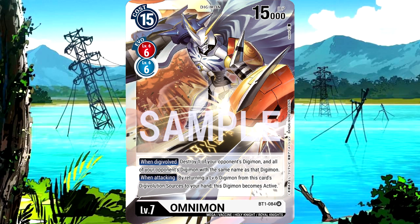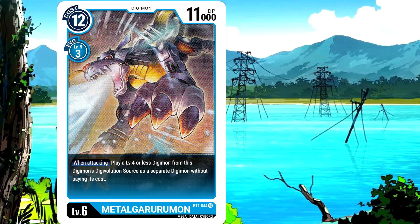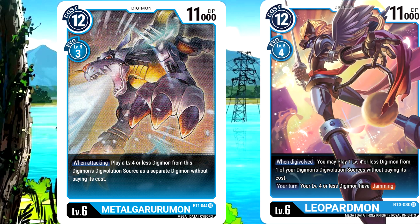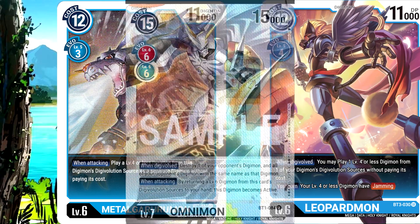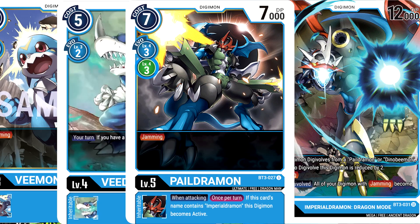Blue has an easier time swarming the field and has better fallbacks. Booster Set 1 MetalGarurumon's effect helps swarm the field by playing a Digimon from its stack when attacking, and Leopardmon has a similar effect when Digivolving. This creates pressure that is hard for your opponent to handle, as you keep strengthening your board while they're already busy trying to handle Omnimon. Blue also has quite a few good jamming Digimon.